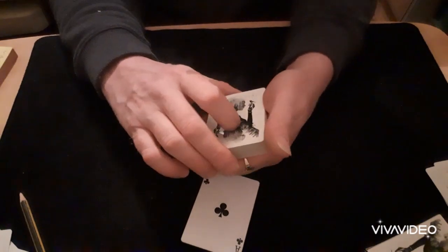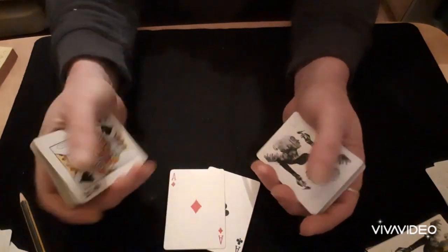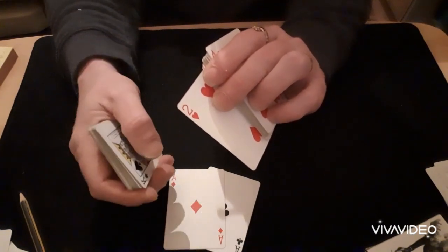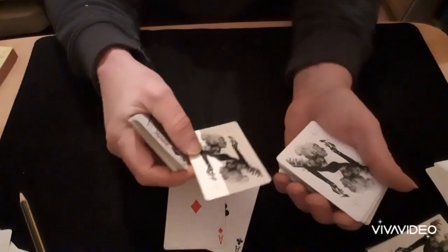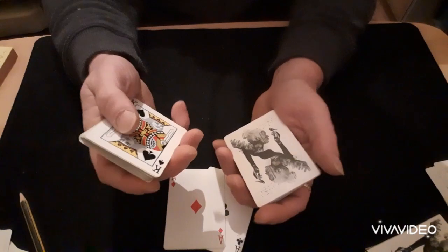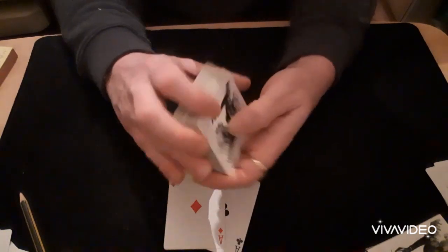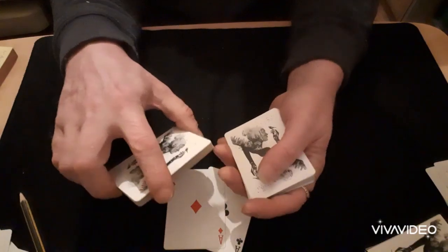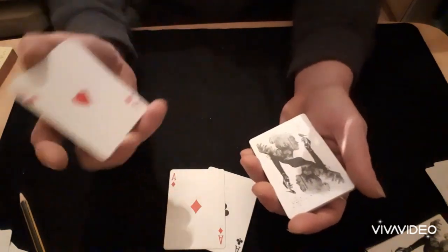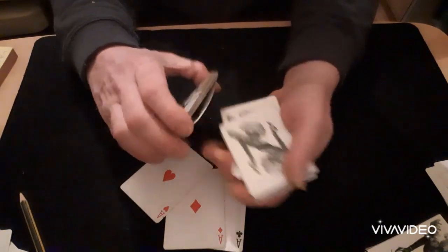Put that to the bottom, do another halo cut, and again turn the top half of the packet over. Take the ace off, show the top card — it's always going to be the same card so show it pretty quick. Or if you want, after you've shown it, take it and bury it into the middle of the packet — the bottom half of the packet. Turn that over, peel off till you see your marker card, put that to the bottom, turn over, do another halo cut, and produce it whatever way you want.